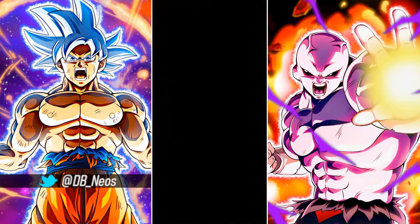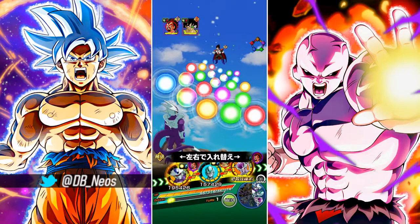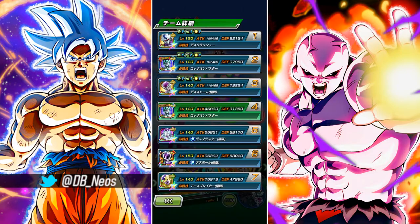Welcome back to another Dokkan Battle video. This will be a showcase for the new EZA First Form Frieza. Initially I decided to just do a regular showcase showing him on a few different teams: Wicked Bloodline, the Planet Namek Saga, and then the Transformation Boost team, but since he is actually not link level 10.